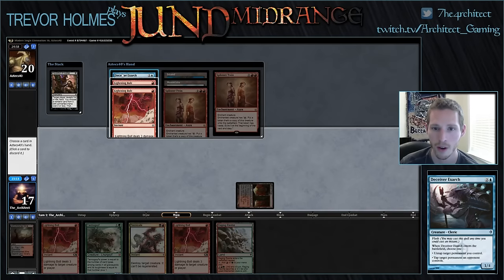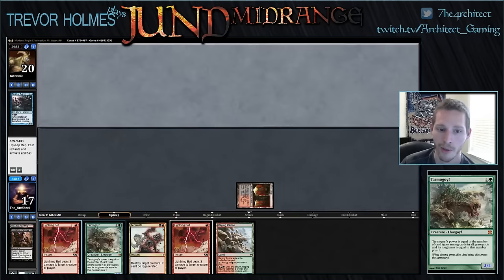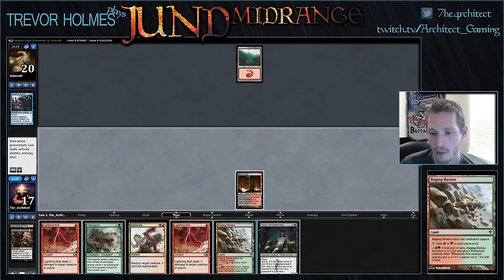But this way we've got a sorcery and a Deceiver in the yard, which means Tarmogoyf is already a 3/4 and then becomes a 4/5 once we get an instant in the yard too. Hitting a second land on curve would be excellent here, but even if we don't, I think we're okay. We missed it.